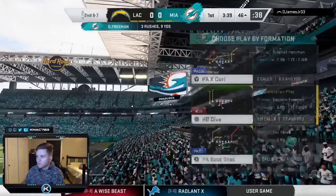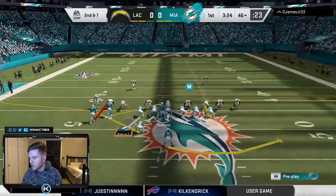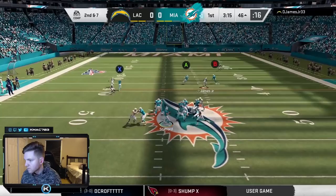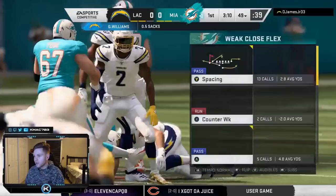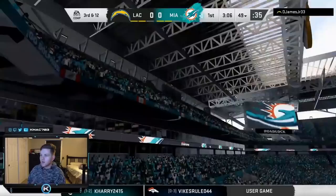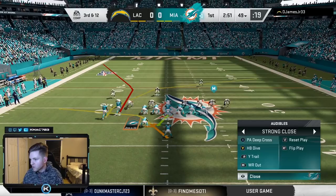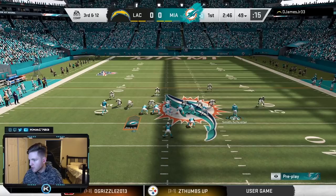Based on the first series, he probably expects us to be very run-heavy on early downs, so I'm going to max protect and try to hit him over the top. I should have looked at who his other DBs are besides Derwin James. We had a touchdown wide open up the middle but Greedy Williams comes screaming off that edge — that was what I was worried about with that defense. Next time I might try to motion something out and see if I can get a motion on this table route to see if he blitzes that corner again.